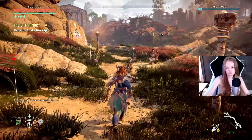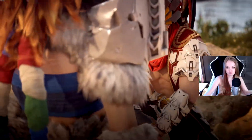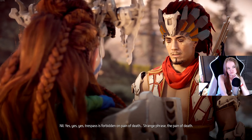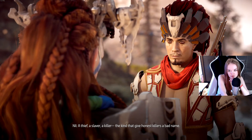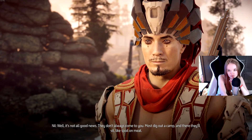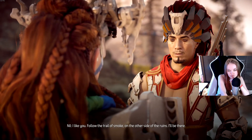Are you a new quest? What did you do? What the hell is that person? I'll loot them after — I think it's more respectful to talk to this guy first. 'Hi. There's danger ahead, girl. Danger for you, outlander. This is Norland. Trespass is forbidden on the pain of death.' Strange phrase — the pain of death. This one's in no pain at all. He's got purple eyes — who was he? A thief, a slaver, a killer? The kind that give honest killers a bad name. Follow the trail of smoke on the other side of the ruins — I'll be there.